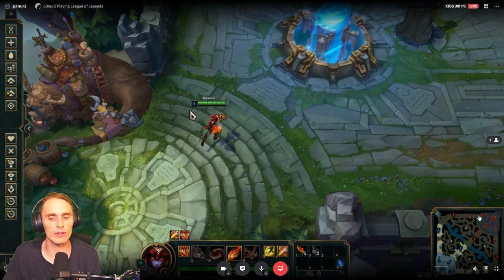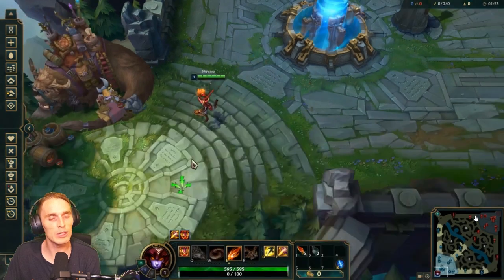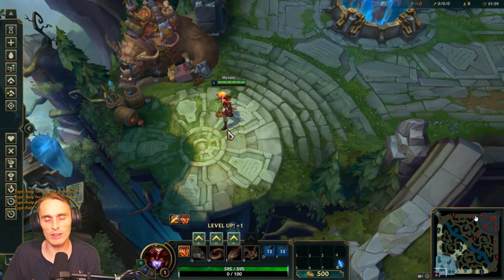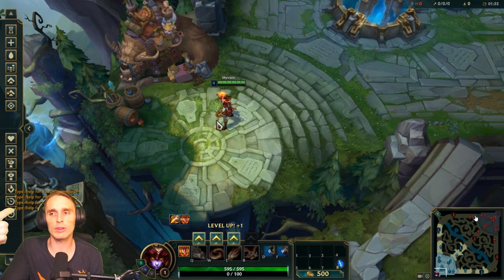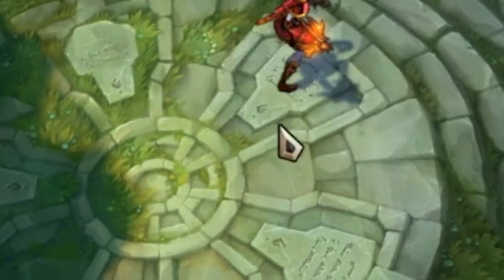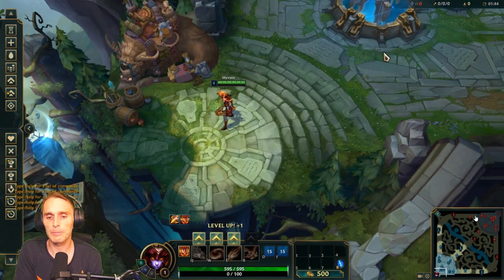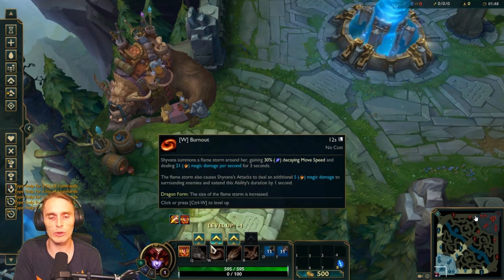I'm gonna be annoying because I want you to slow down. Press Ctrl+Shift+P. Slow down. Because you're doing all this — this is why you're Iron, right? Because you rush through everything and you're not paying attention to efficiency. The key to League of Legends is efficiency. Press Ctrl+Shift+P again because you just leveled by hand. Press Ctrl+E. No, press Ctrl+E.